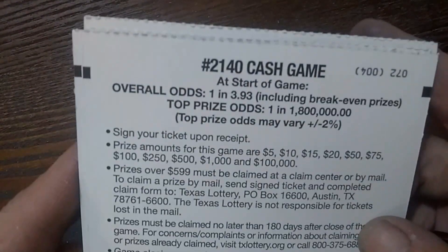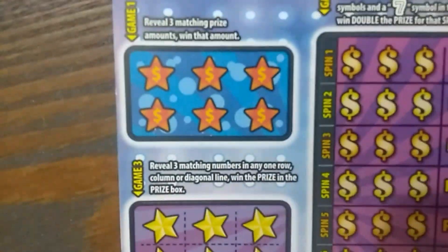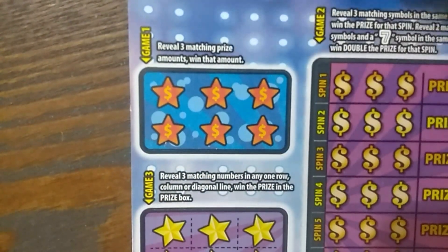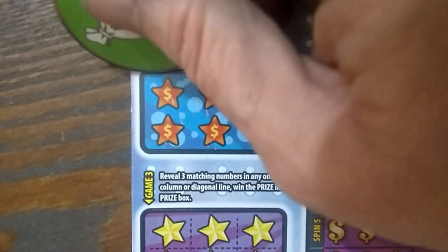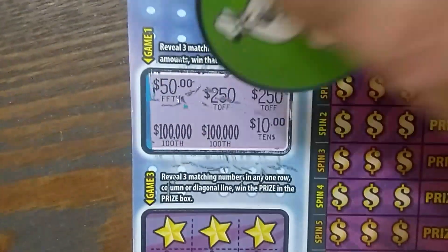On this one, your odds are 1 in 3.93. Let's go in a little closer. This first game is revealing three matching prize amounts. So we've got a $50, $250, another $250, $100,000, $100,000 — yeah, I would just die right now — and a $10.